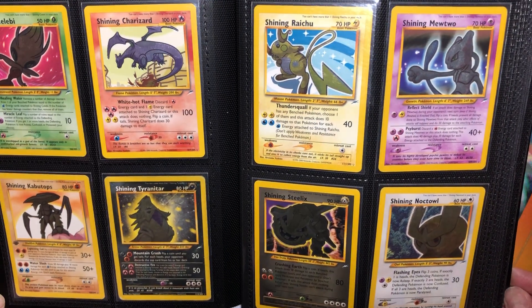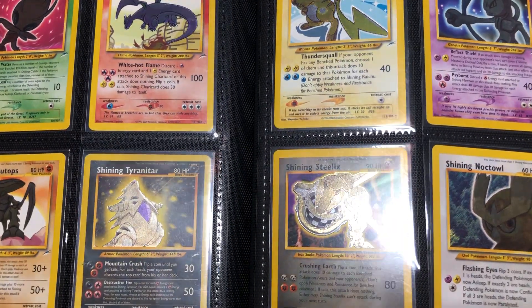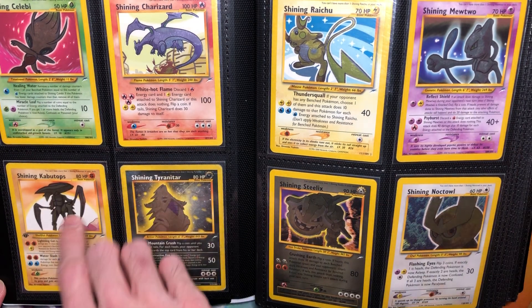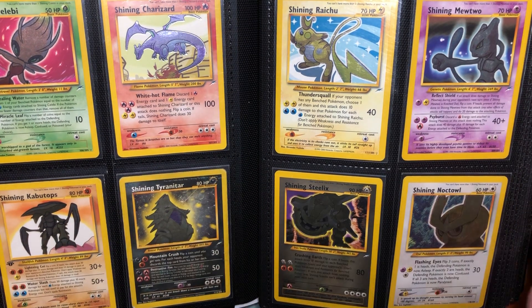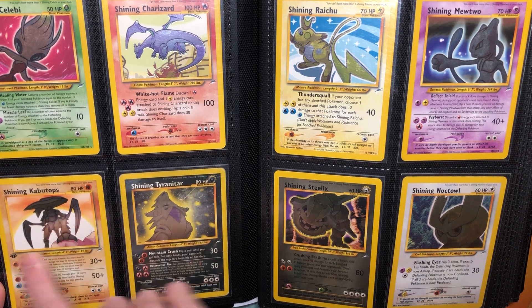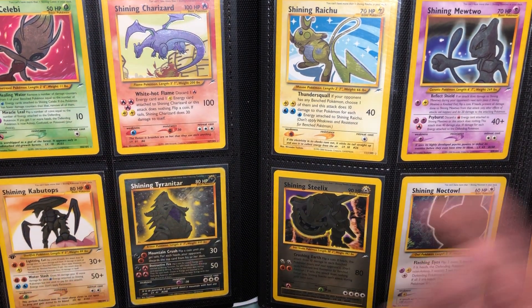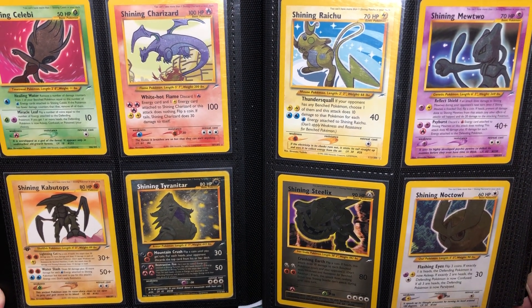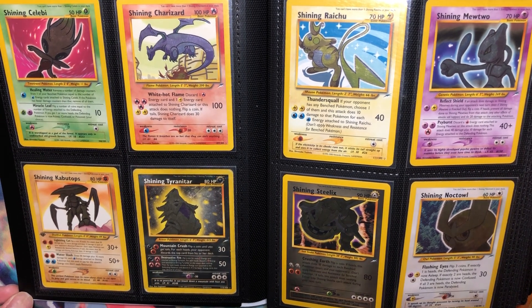Moving on, we have the Shinies from Neo Destiny. Shining Steelix is my favorite of all of them, Rhydon close second, and then maybe Celebi or Kabutops. The Kabutops I actually pulled myself — it's the only Shining from Neo Destiny I pulled, first edition as you can see. So I pulled both Shinies from Revelation and Neo Destiny as they were just coming out, which was awesome. That really kick-started my obsession — I need to get all these, I want all the Shinies they've ever made.